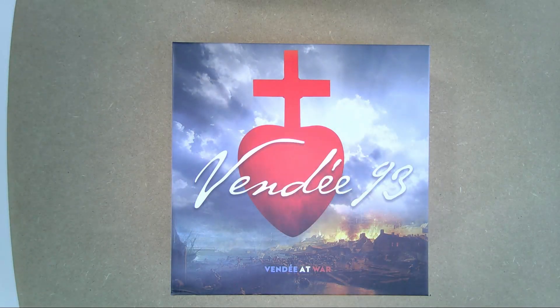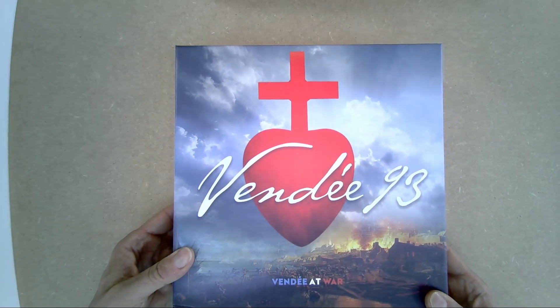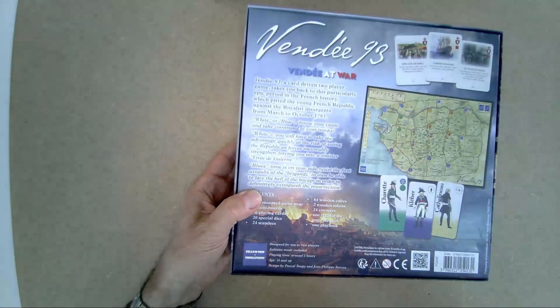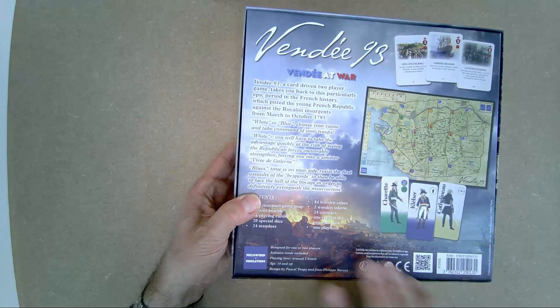The box is square and relatively heavy. Vendée 93 is published by Fellowship of Simulation, and the designers are Pascal Toupie and Jean-Philippe Barcus.